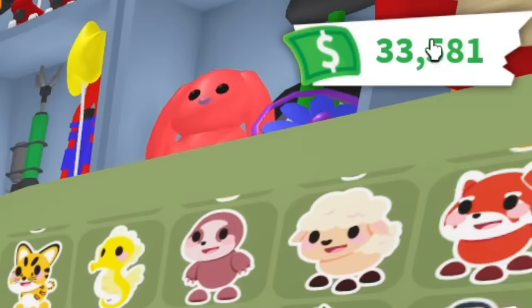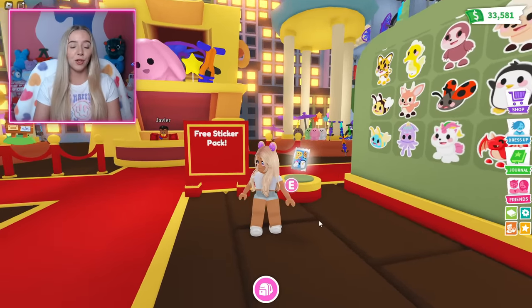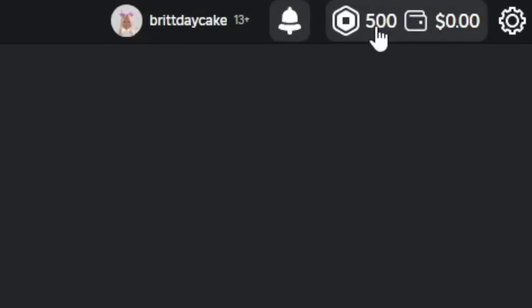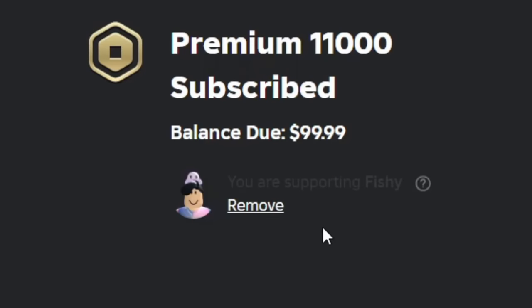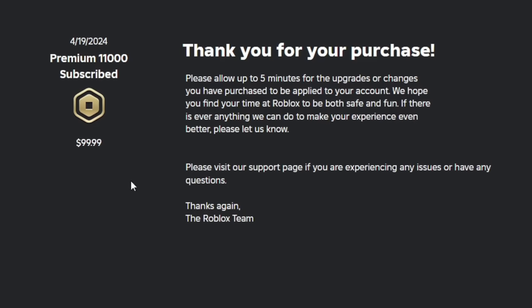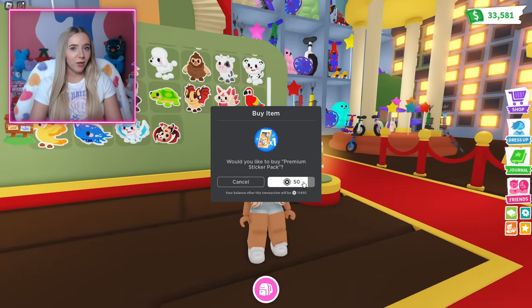If you guys look at my cash, I don't have the most, so I'm gonna have to get some help from friends. I can buy quite a few standard sticker packs, but what I really need is some Robux. I only have about 500 Robux right now. I think we're gonna buy $100 worth — using star code fishy. And just like that, we got 11,000 Robux. So I'm gonna buy as many premium sticker packs as I can — they're 50 Robux each.